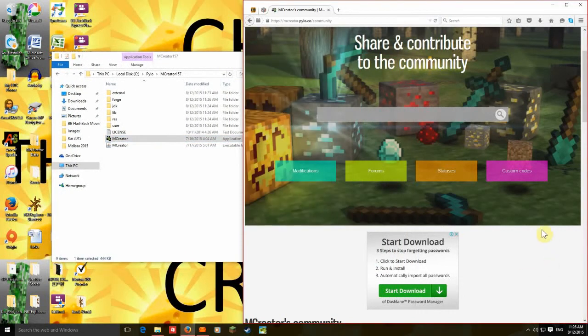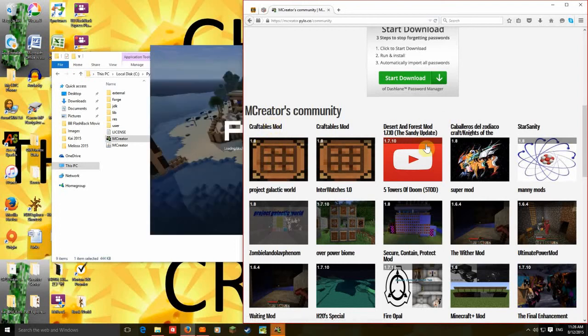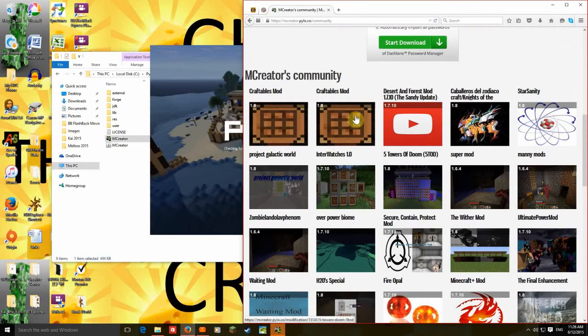It's just downloading everything. There's a Craftables mod, Desert and Forest mod, Star Sandy, Interwatchers, 5 Shouts of Doom, Overpowerbomb, Super mod, Many mod — yeah, there's a lot. I'm going to have a look at the Craftables mod, which is for 1.8.